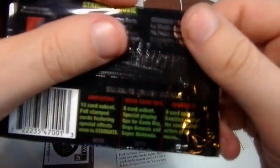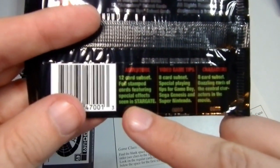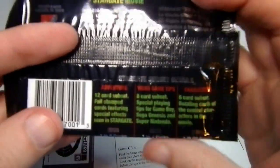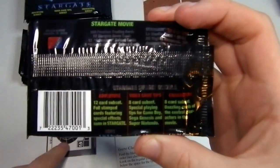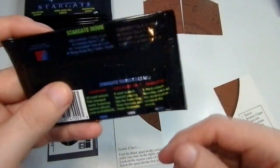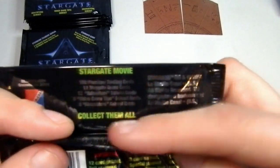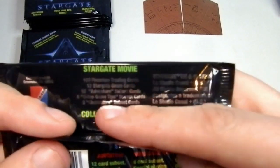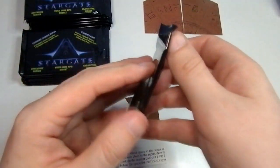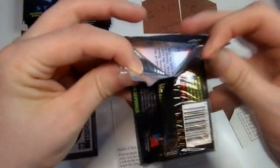I forgot to show you — Adventure: 12 card subset, film stamp cards featuring special effects as seen in Stargate. We haven't got any of them so far. Video games: 8 card subset — we've got number 8 there. Character cards: 8 card subset. So there's the base card type, 100 premium cards, Stargate game cards, adventure subset cards, video game tips, and character subset.